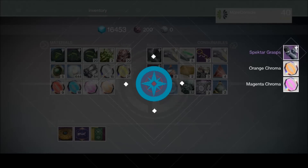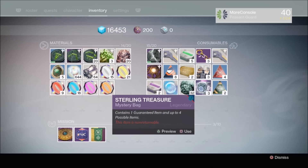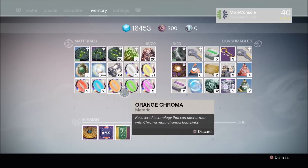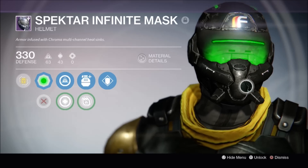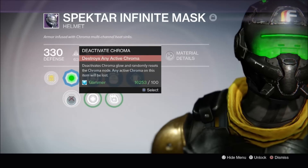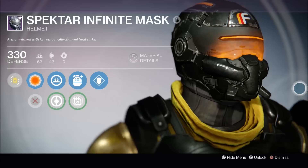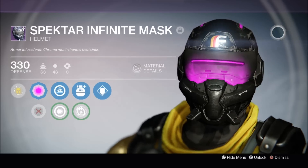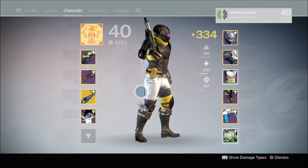While I was in LA for E3, Bungie introduced three new chroma colours — green, orange, and magenta, which is just a posh word for pink. I was hoping to get these colours to see what they look like on certain pieces of armour, and luckily I managed to bag all three. This is green — very green. This is orange — oddly enough, kind of orangey. And this is the fabulous magenta, but let's be honest it's pink. Real men don't shy away from wearing pink, now let's move the fuck on.